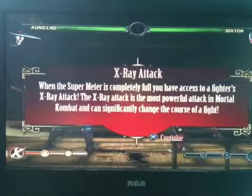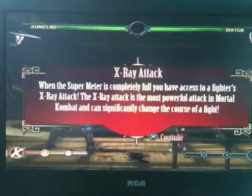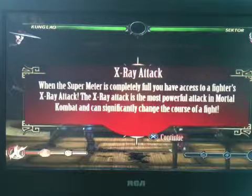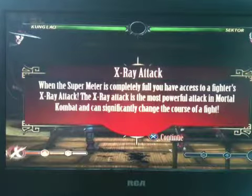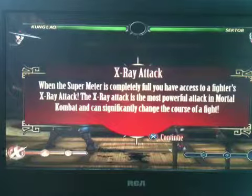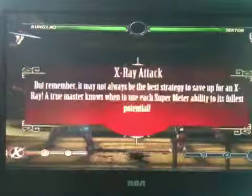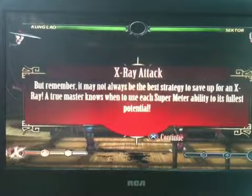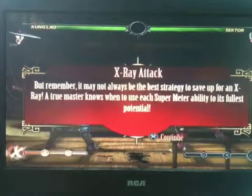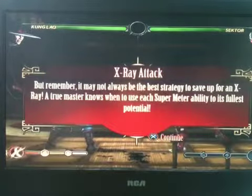When the super meter is completely full, you have X-ray access — a fighter's most powerful attack in Mortal Kombat, which can significantly change the course of a fight. But remember, it may not be the best strategy to save up for an X-ray. A true master knows when to use each super meter ability at its fullest potential.